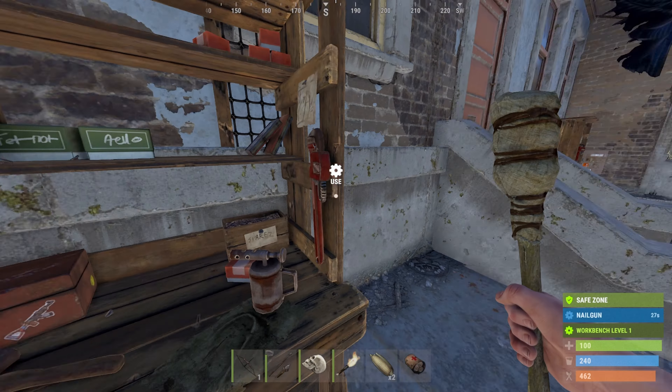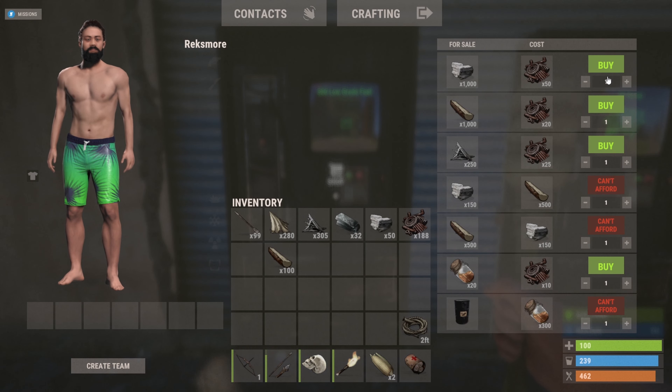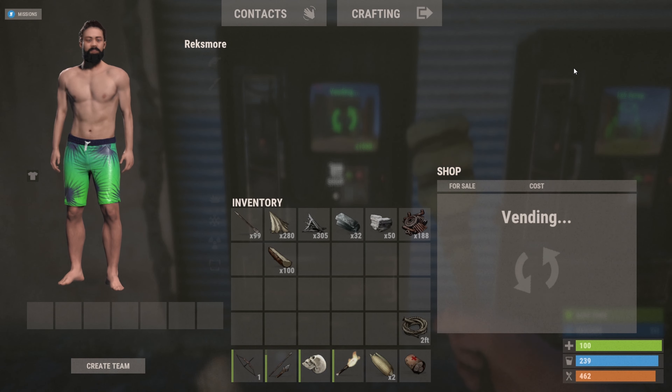If you need more scrap, go farm more signs. If you need more metal, wood, or stone, use this vending machine. If you happen to be short on cloth, you can buy gloves at the back and recycle them, giving you a ton of cloth for just 40 scrap.